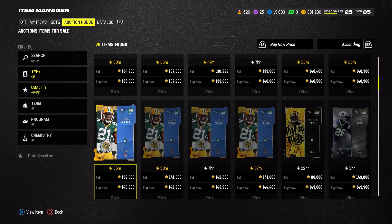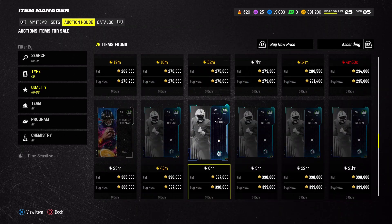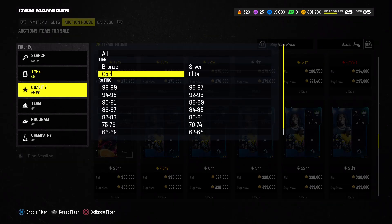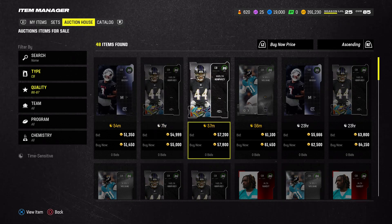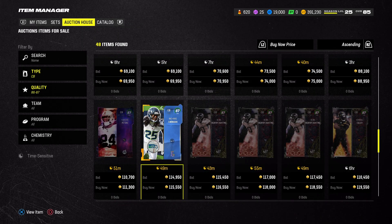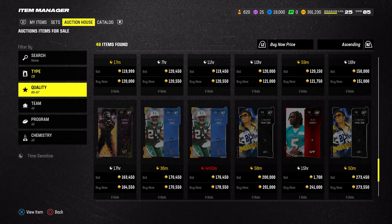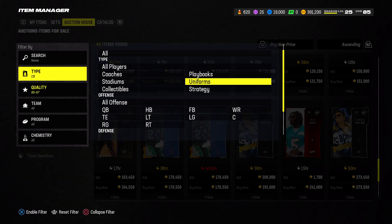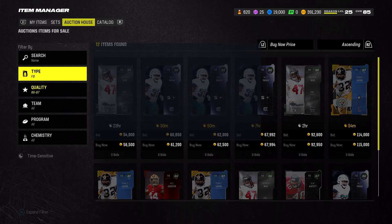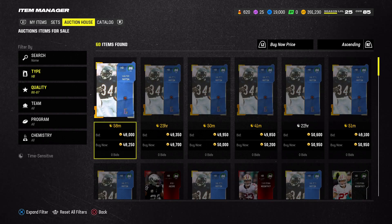Pat Pete is actually really good too but I wouldn't really pick him up. Richard Sherman is alright but I'd rather pick up Marcus Peters. If you guys want me to drop more positions, let me know — I will definitely do that.